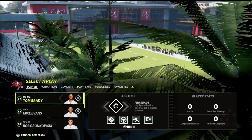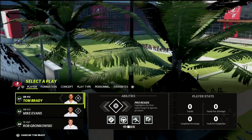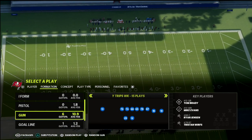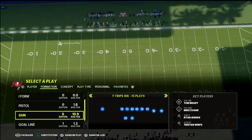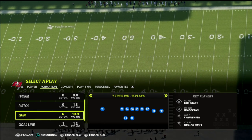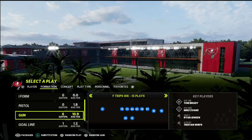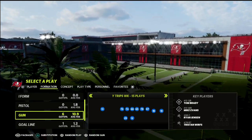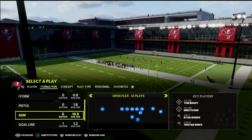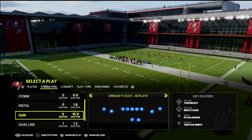In this video, I'm going to show you one of the better pressure releases — or blitz beaters — in Madden 22 out of the spread. I wanted to help you guys be equipped with a five-out play, a play where you send five wide receivers on a route that is going to allow you to still be very significantly effective even if your opponent blitzes.